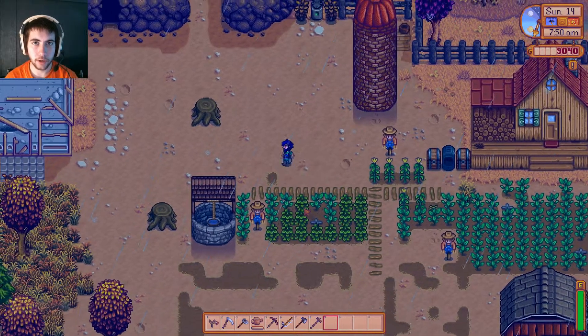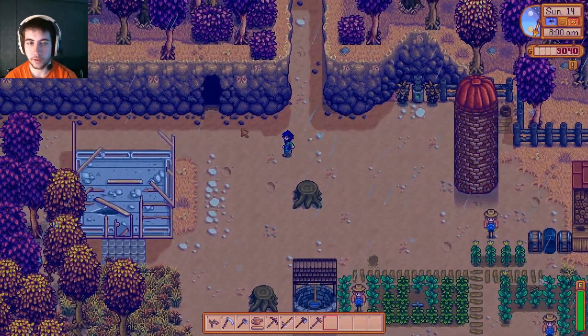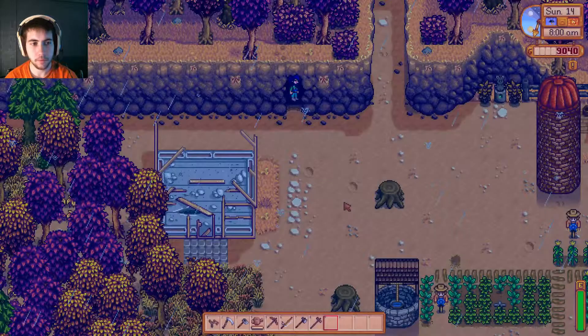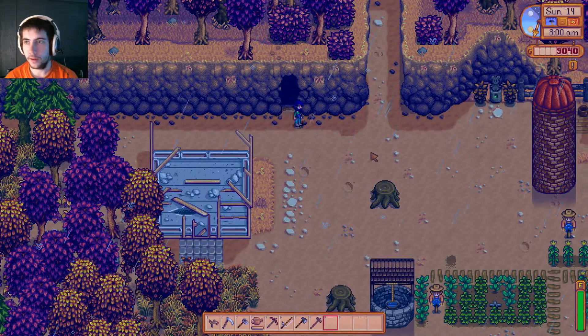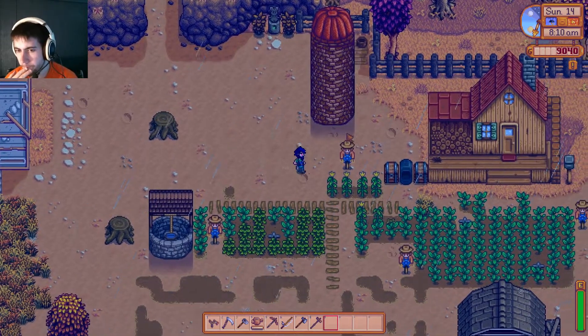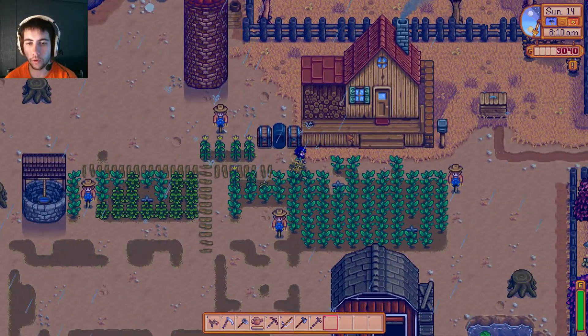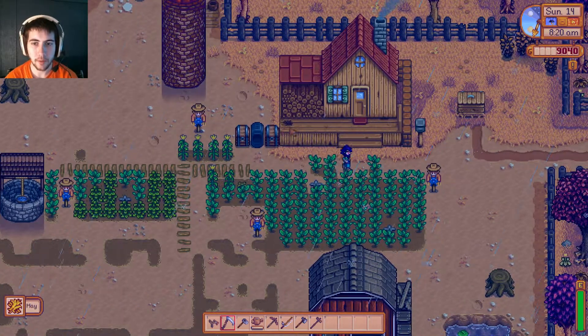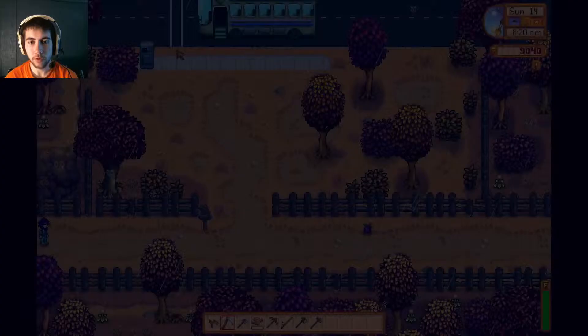I think today we're going to go check out this little cave over here, because the other day it said something about bats inhabiting it and giving us fruit. I guess it was a lie. It's 8 a.m., we have 9,000 gold. So maybe I go to the store and just buy more plants. Let's get rid of this weed — don't want that growing here. It gave me a piece of hay, so that automatically goes into the silo over there, which is really cool.